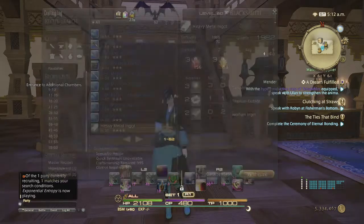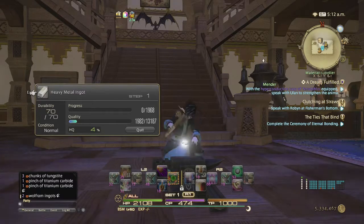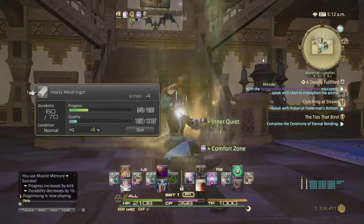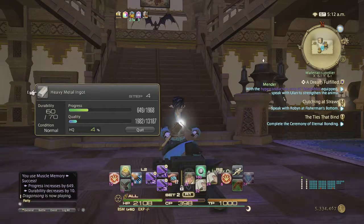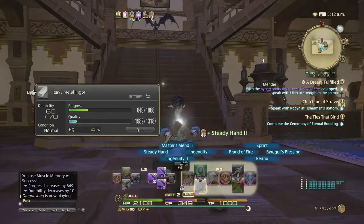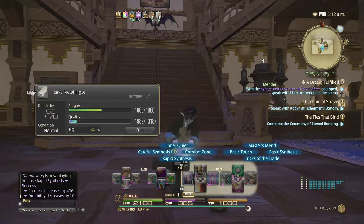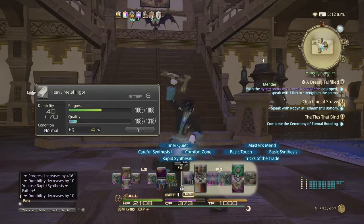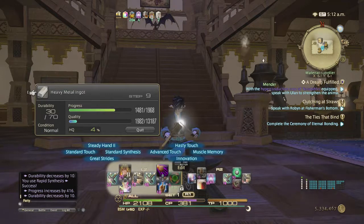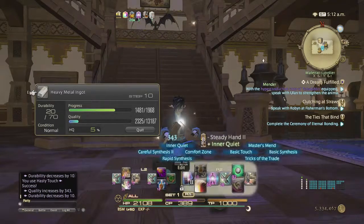Let's try. We do muscle memory first, followed by comfort zone, then inner quiet. Then we do sturdy hand 2 first, then integrity 2, then we need 2 rapid synthesis to hit. We're just going to use our hasty touch since we've got a sturdy hand 2 stack, then we're going to have to do careful synthesis 2.